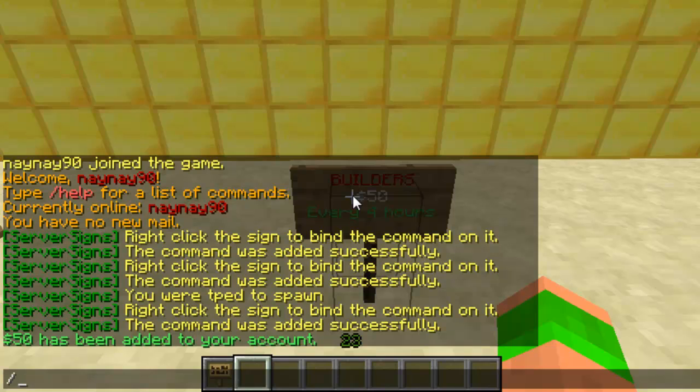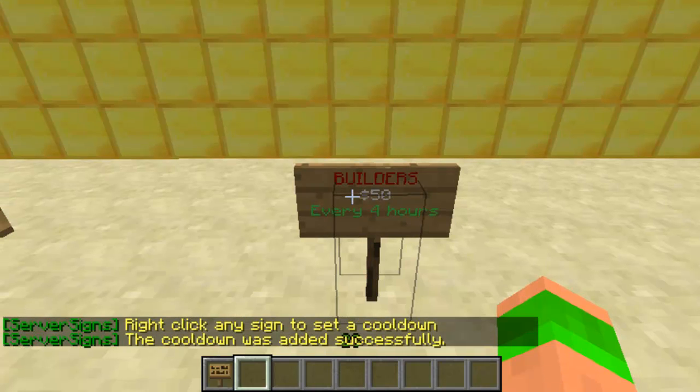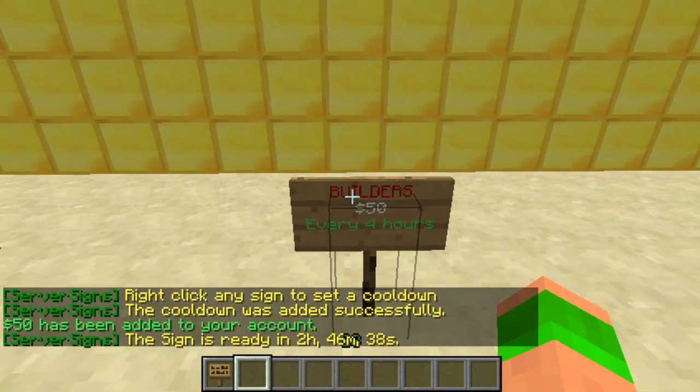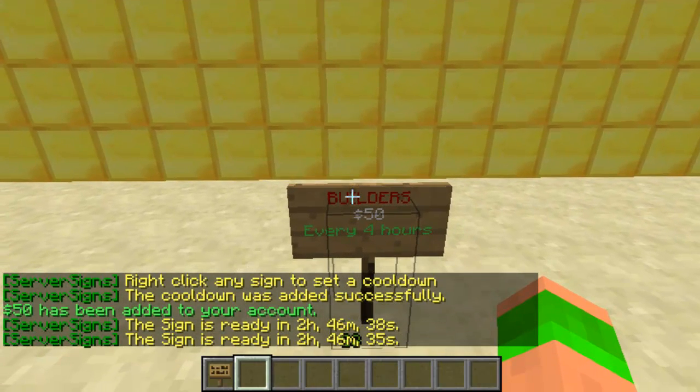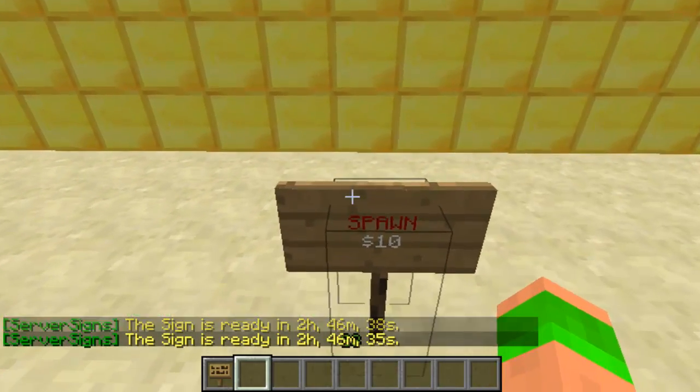So then if you do svs set cooldown and then the time — this is done in seconds. I don't know exactly what 4 hours is, but if I just do 10,000 as an example, when I right click you can see after I've done it the second time it says 'you've already used it, you've got 2 hours and whatever to wait'. Obviously just work out what it is in seconds.